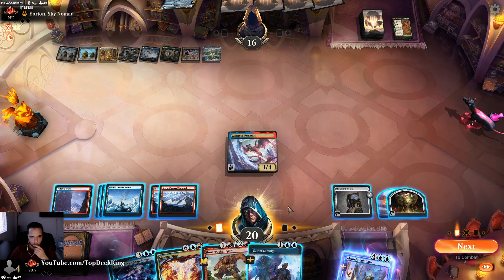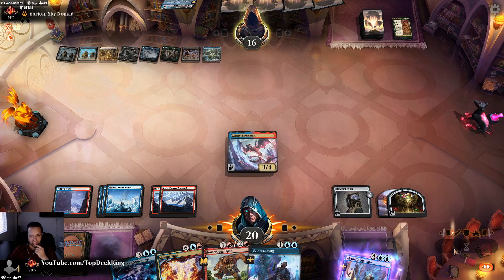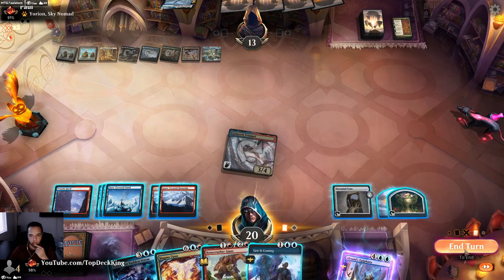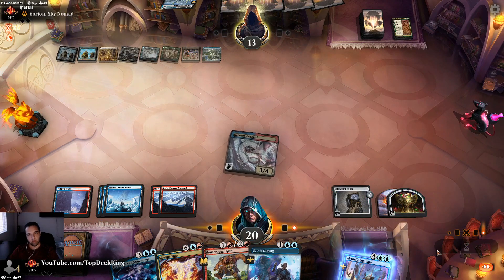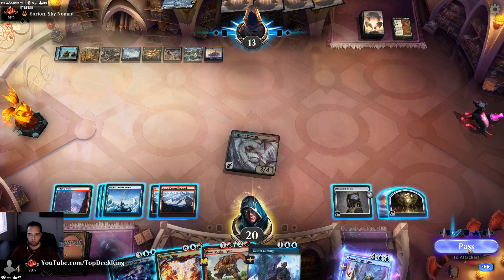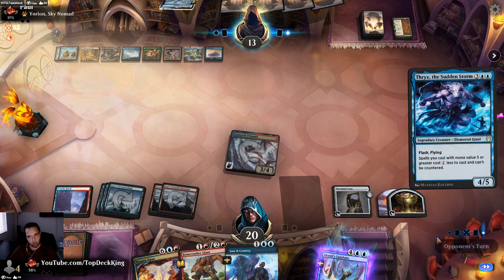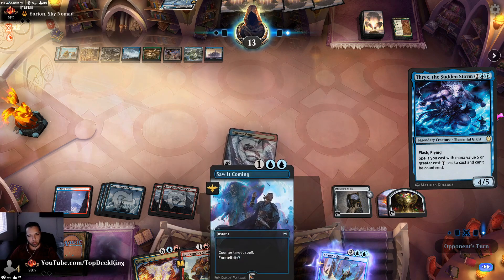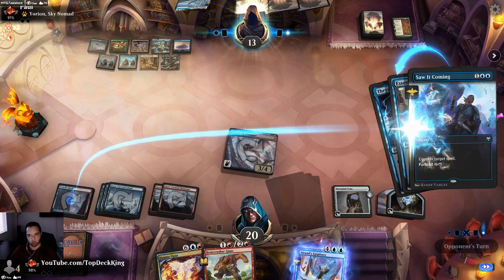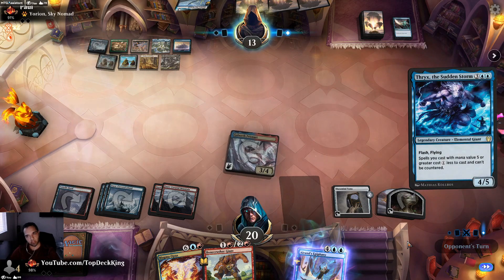We have access to nine mana — six, nine. I think I'm just going to attack here, flash in Thryx, and then do the rest of the stuff. I need to throw another body out there before I take an extra turn. Let's flash this guy in. If he tries to counter it, we'll counter his counter. Essence Scatter — let's try to counter this. See if Thryx the Sudden Storm resolves.